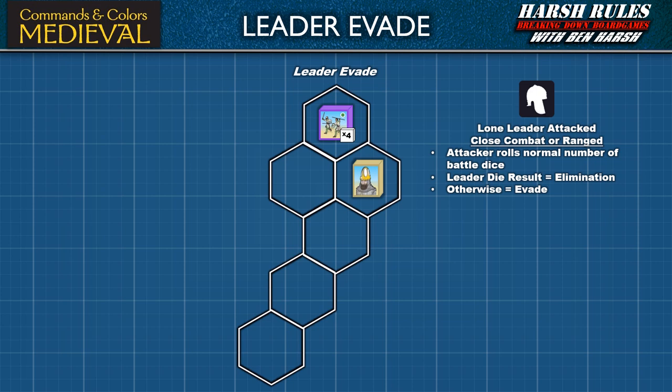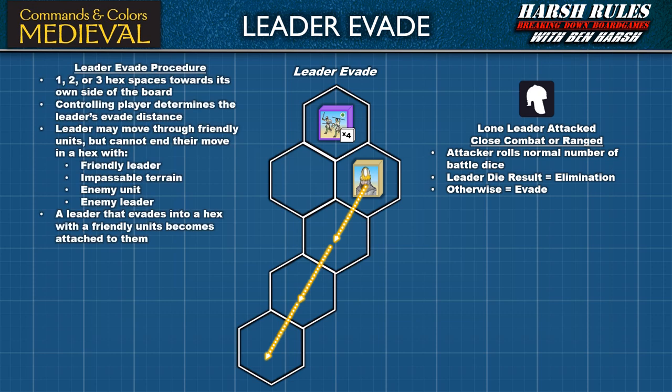The leader evade process is somewhat different from that of units. A leader may evade one, two, or three hexes back towards its own side of the battlefield. The player who controls the leader determines the number of hexes and which path he will take as he evades. An evading leader may move through friendly units, but may not end their evade movement in a hex that contains another friendly leader, impassable terrain, an enemy unit, or an enemy leader. An evading leader may move through an enemy unit, but this is governed by the rules for leader escape, which we will cover in just a moment. If a leader's evade movement ends in a hex with a friendly unit, they become attached to that unit.